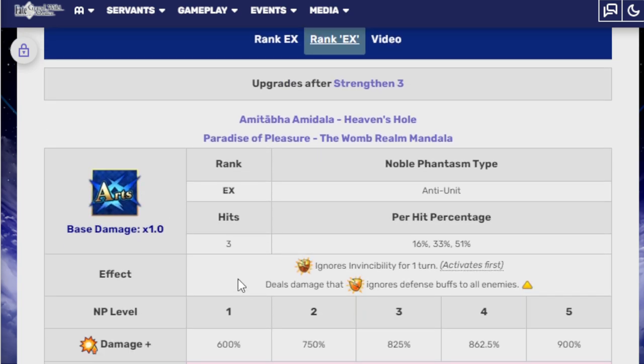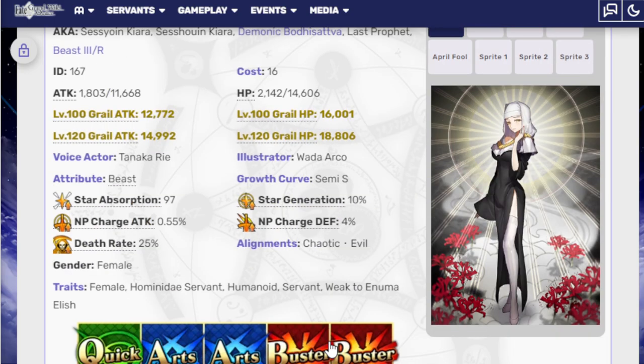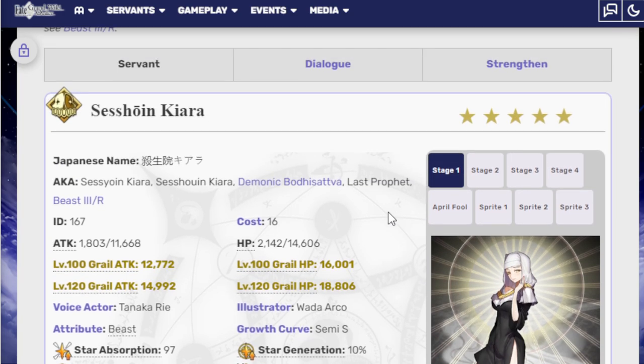Her Noble Phantasm, rank EX, 3 hits, arts — ignores invincibility for one turn, deals damage that ignores defensive buffs to all enemies, recovers own HP. Damage is 600% at level 1 and 900% at level 5. The overcharge at 1 is 5,000 healing, and you can get all the way to 10,000. Very good unit, still pretty solid — not as crazy powerful as the summer version obviously, but she still has her uses and is still pretty nice to have.